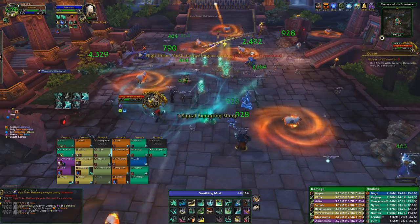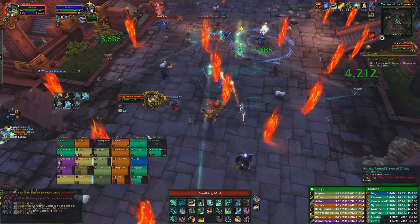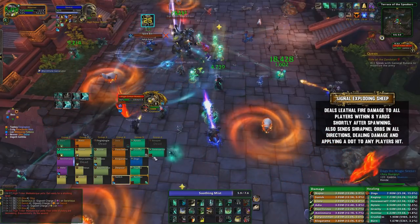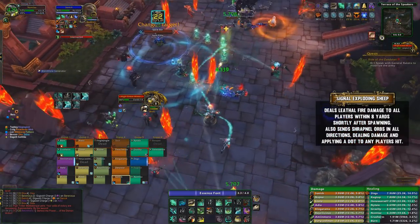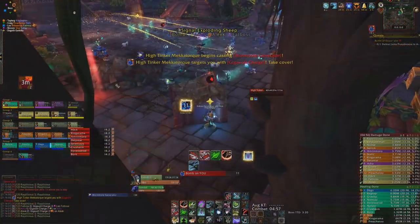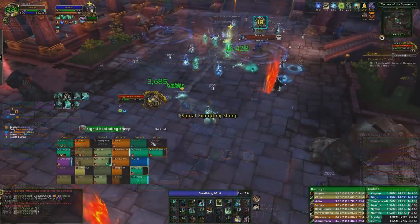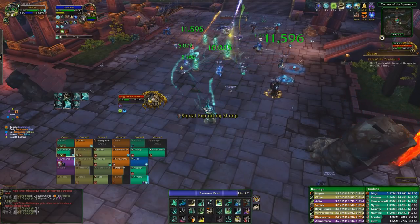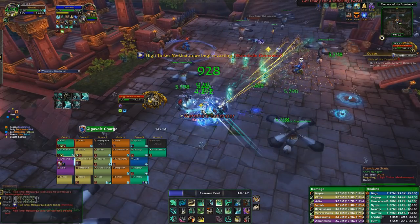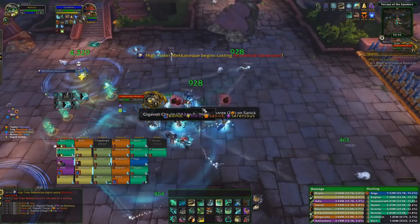Once you get the boss to 40% health, you'll enter Phase 2. He'll jump into the air and take 99% less damage, and begin spawning exploding sheep around the room. They stay dormant for a couple of seconds, then explode dealing massive damage to anyone nearby and shoot fire in all directions — getting hit by the fire applies a nasty stacking dot. He'll still continue to apply Gigavolt debuffs, which you handle the same way. He'll also shrink far more players, so be careful of trampling your small friends. This is made worse when Wormhole Generator is cast — let the small people move first, wait a second or two, then the big players can move.